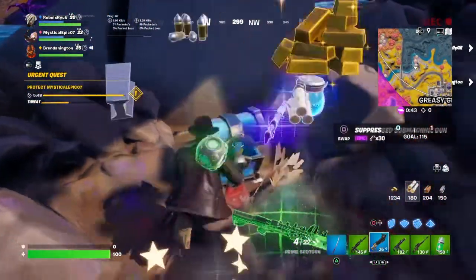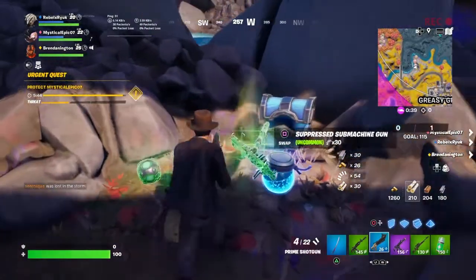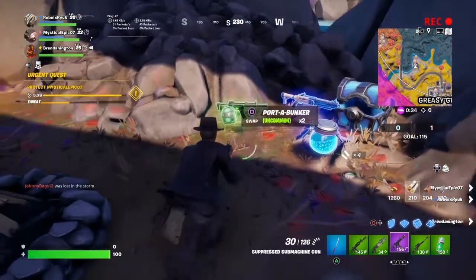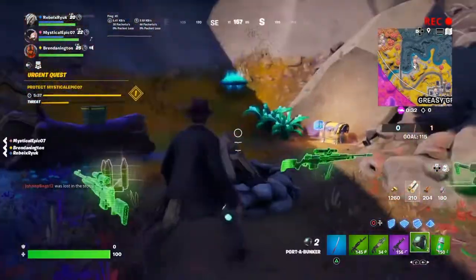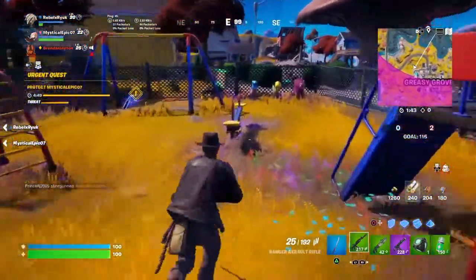So I'm just finding a port-a-bunker at this rare chest. This might actually be the hard part — just finding a port-a-bunker. They're probably in rare chests, as you can see here, and probably randomly located on ground loot.